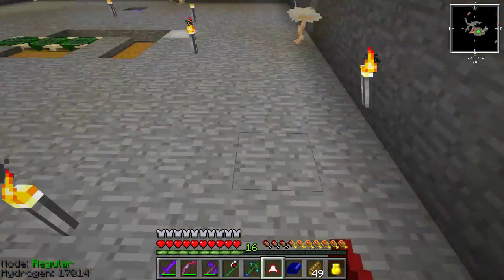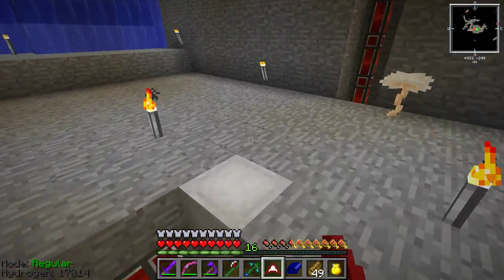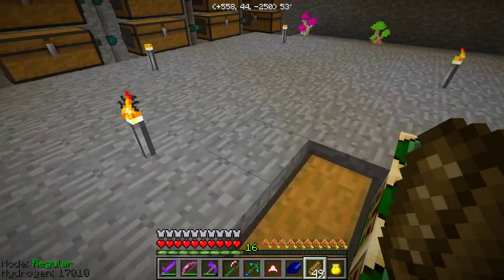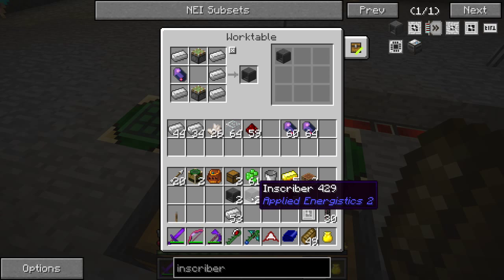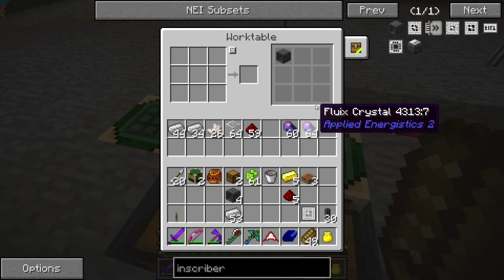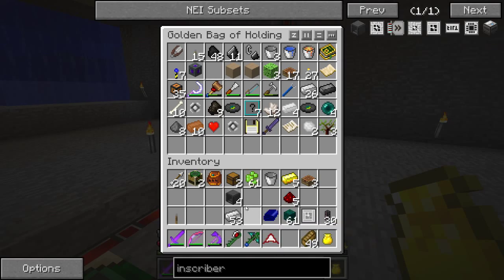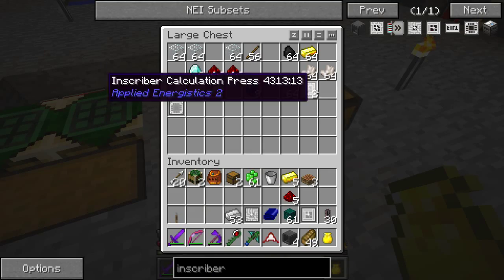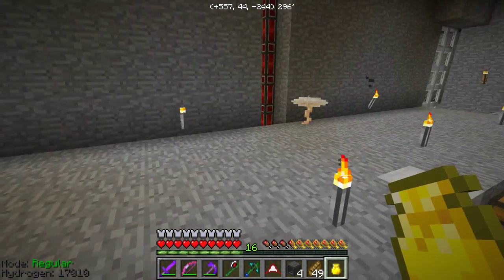Back at my base down here, we have that — we should be good to go. I was supposed to make some sticky pistons — be right back with those. Back at it. Down in here, put those in there, and now this is going to remember the inscriber recipe. But that's the cool thing about these work tables — as we do stuff, it remembers. Let me grab some conduits, and we're going to get set up making some of the circuits — or whatever they're called — that we need with these presses. Now that we got all four here.